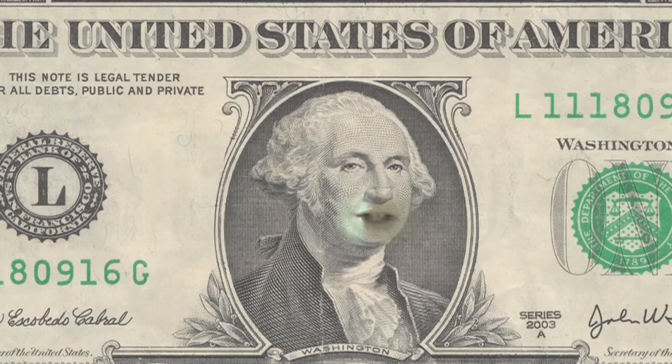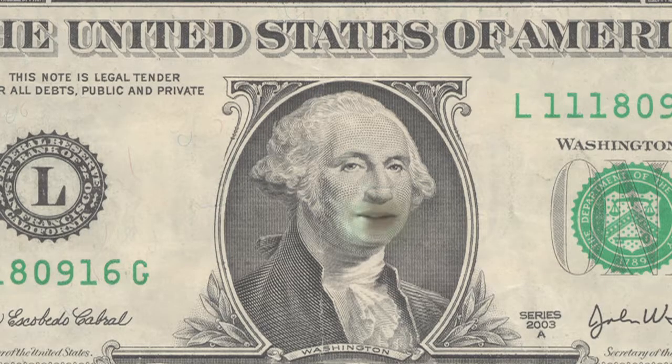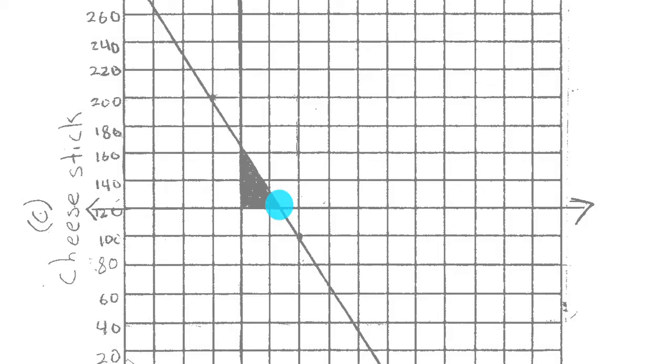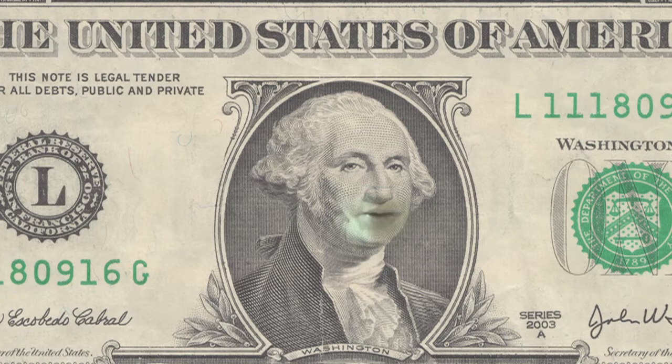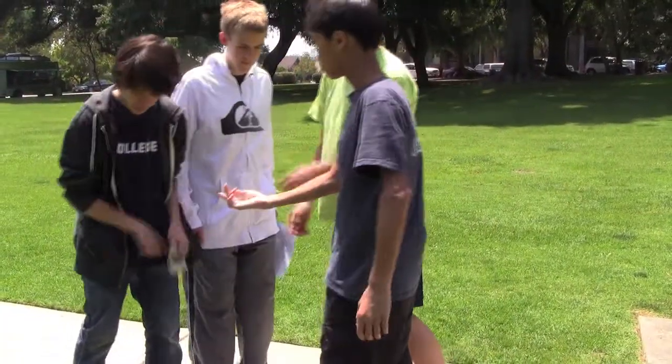Hey, guys. Everybody knows that the corner points on this graph right here are your maximum. That means that if you choose them, you'll get the most stuffed mushrooms and cheese sticks out of your $45. This point is 108 mushrooms and 120 cheese sticks. Well, this one is 80 mushrooms and 166 and two-thirds of a cheese stick. Now, you can't buy two-thirds of a cheese stick, so go with the first one, which will cost you exactly $45. Aw, heck! We'll get them! Thanks, bye!